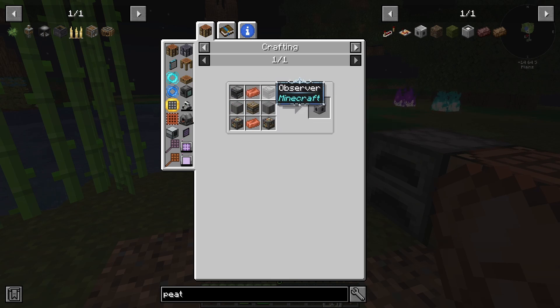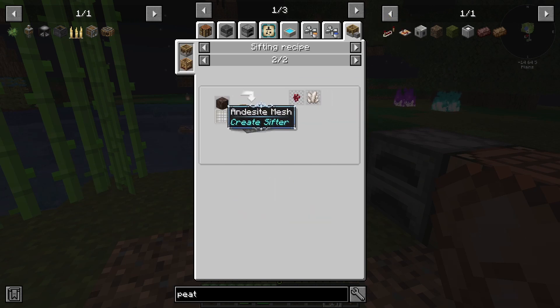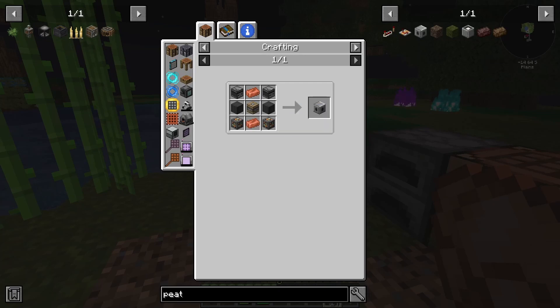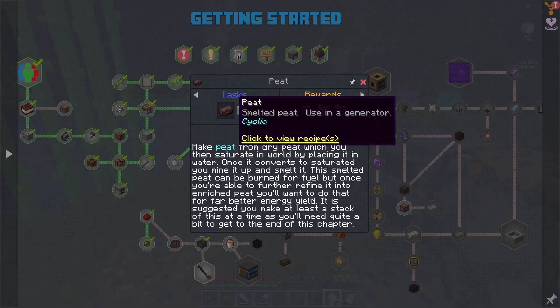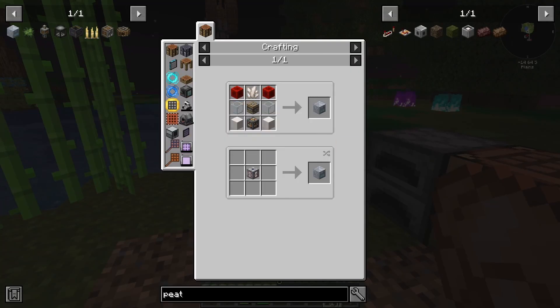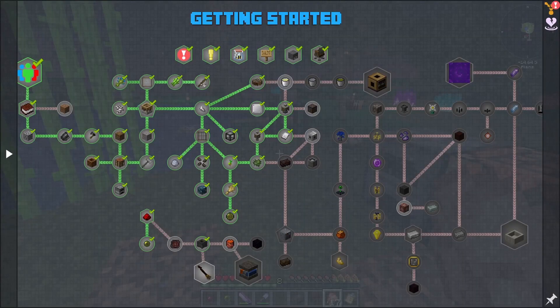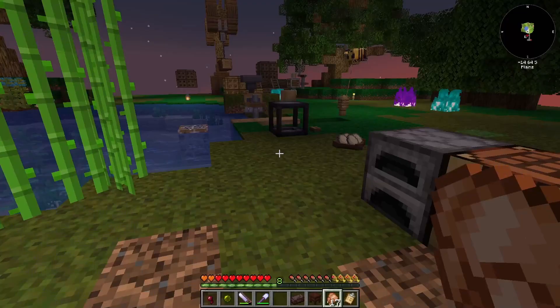Now we have the peat generator we can make this guy - if we can get some nether quartz, and yeah we can get that. The peat generator uses peat to make power. We've also got the slow melter 9000 - we're still going to need a bunch of quartz, copper, and iron for that. So I'm going to get at it - we need quartz, copper, iron, all of the above. I'll be back.